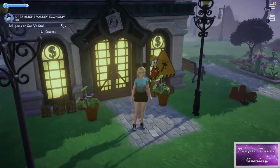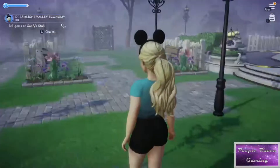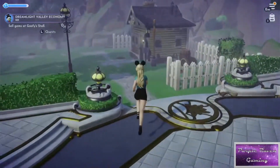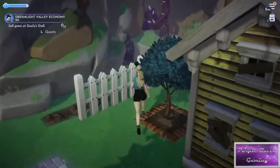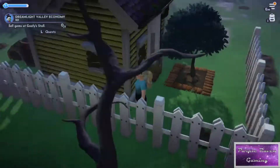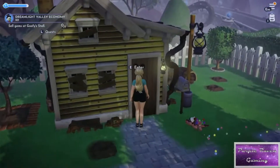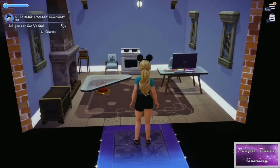The reward for doing that was that he gifted me my own crafting table, and he gave us another quest to go sell gems to Goofy. We have two gems that we've gotten from breaking up the black stones you see around the rock base, so I'm going to go sell those to Goofy in a second — but first I want to move some stuff around.